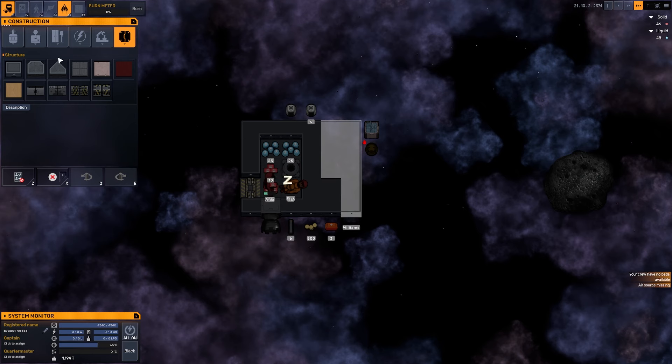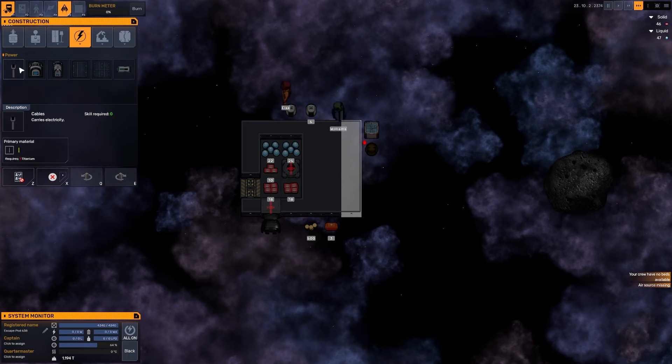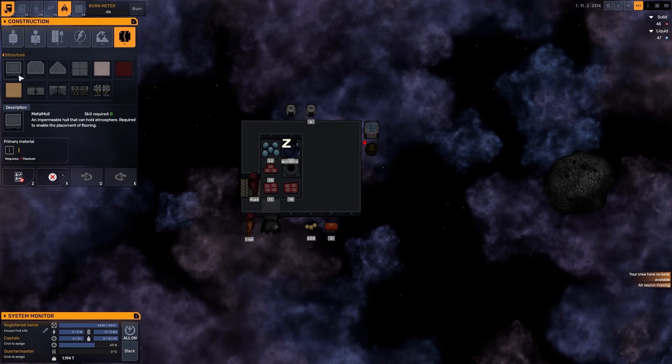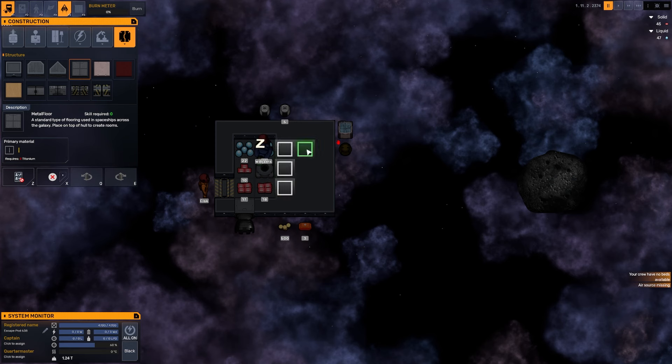Ideally we would like to get some sleeping spots or indeed some beds. We've got an atmosphere tab, an entertainment tab, and a furniture tab — that's the sleeping spot I was talking about. We've also got power. We need to get ourselves a small generator, transponder, nav console, small thruster, medium thruster, and aeroponics. We've expanded a little bit. We don't have much titanium left, but we'll shortly begin accruing it in the ship.